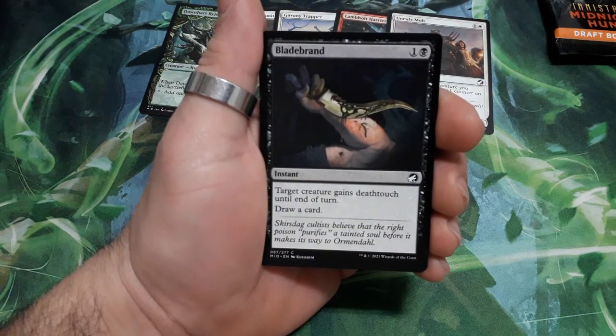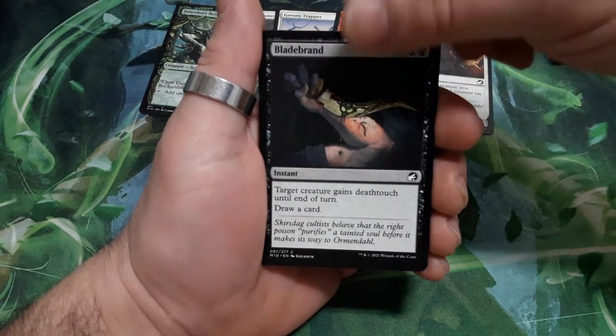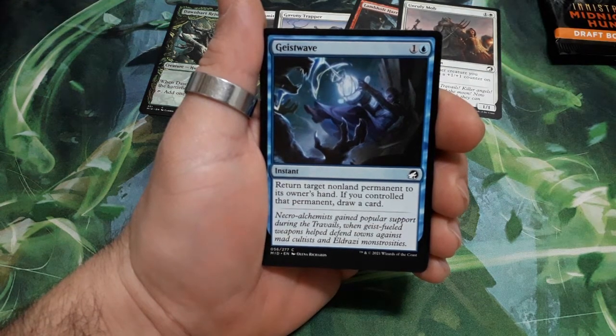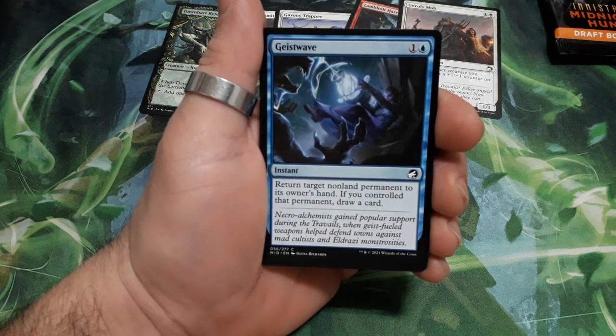Blade Brand, two drops: target creature gains deathtouch until end of turn, then draw a card. Geist Wave, two drops: return target non-land permanent to its owner's hand. If you control an artifact permanent, draw a card.